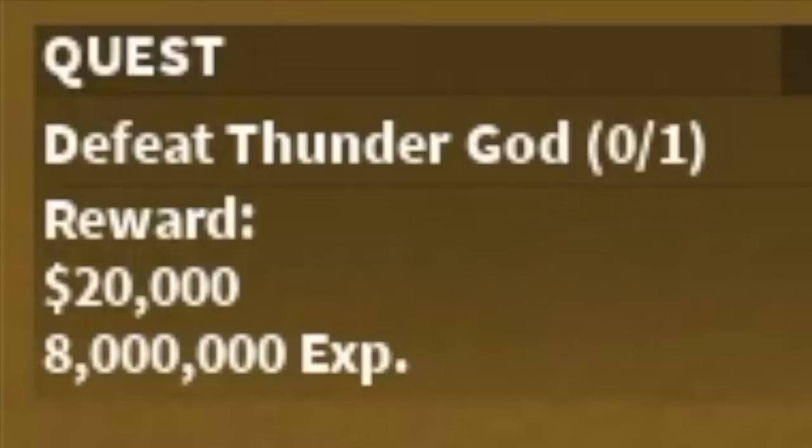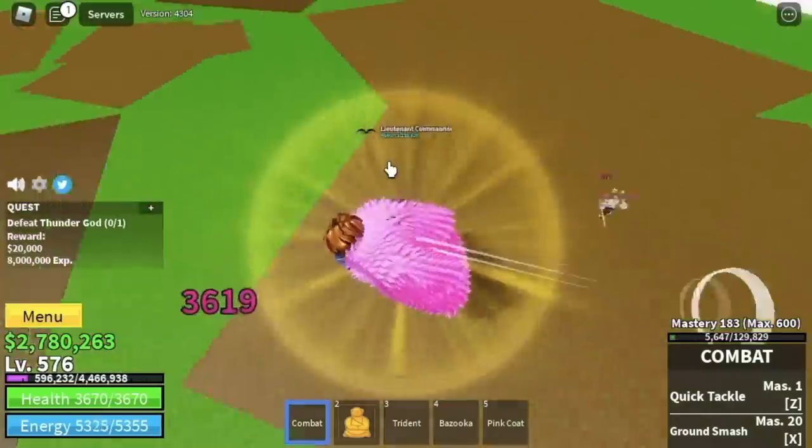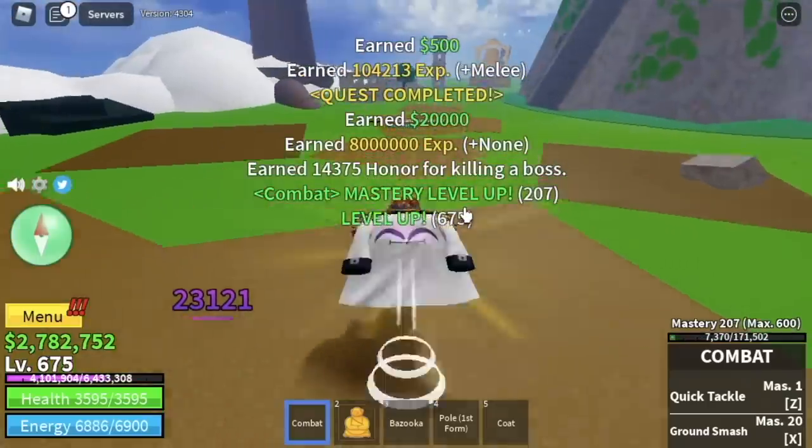After that, Thunder God is our target, guys. Remember how we defeated the Magma Admiral? Same with that — use your left clicks, dodge to the side to dodge his skills, and that's it. We are going to leave this island at level 675.